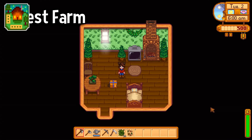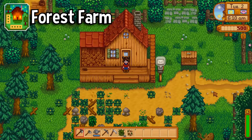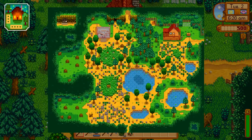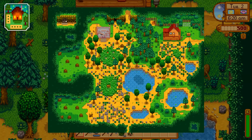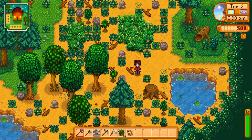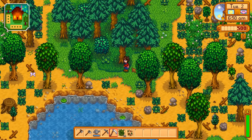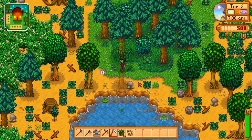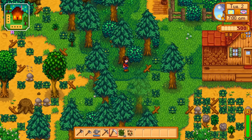Next we have the Forest Farm — a very green decorated interior. This is the farm added in version 1.1, focused on foraging. While this farm has the least amount of farmable spaces at 1,430, they're not as split up as the Riverland farm. There's a huge plot you can use for any crops you need, and the non-tillable spots are grass. While it can't be tilled, it can still be built on, walked on, and decorated. So in the end, this map is much better for farming than the Riverland farm.